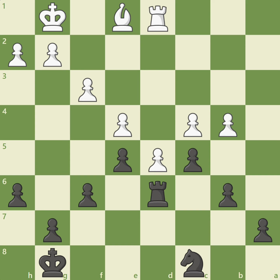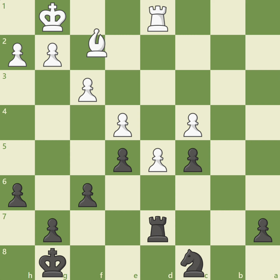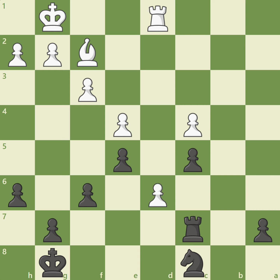After b4, if black doesn't capture and plays a move like rook to d7, opening up the d6 square for the knight, white can simply play b takes c5. After b takes c5, white attacks the newly isolated c5 pawn with bishop to f2. After rook to c7, the passed pawn marches forward with d6. Black can blockade again with rook to d7, but now loses a pawn after bishop takes c5, giving white a second passed pawn and black's defenses will collapse.